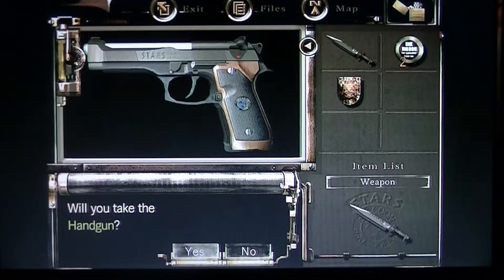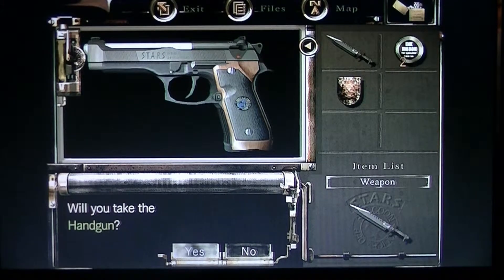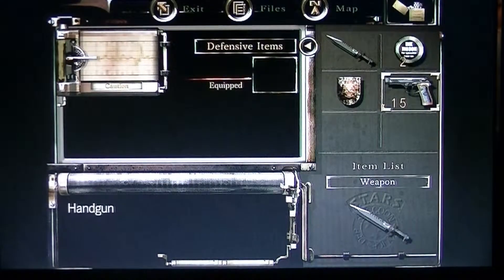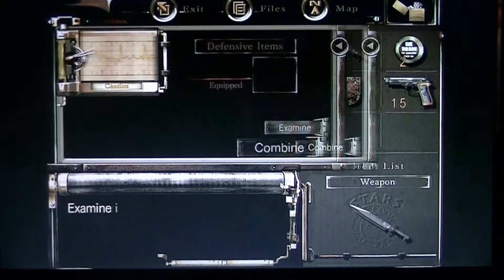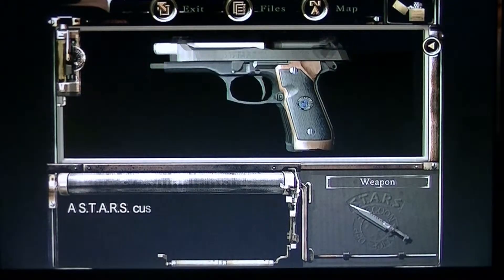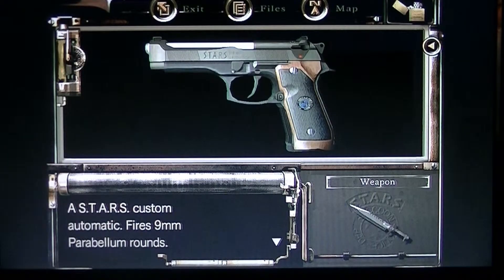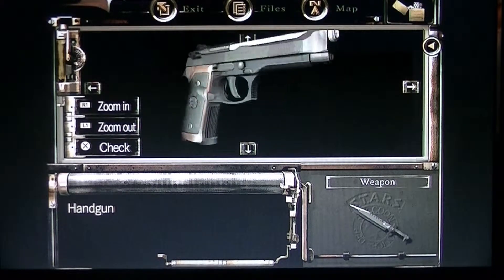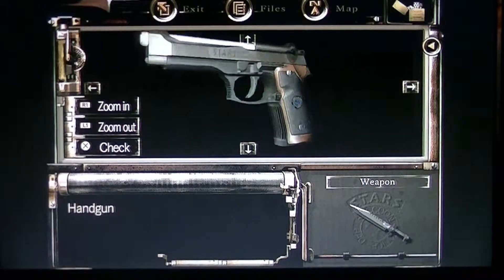What's this? Yes, a gun! I got a handgun — yes, with 15 bullets! Let me go ahead and equip that. Let's check it out: a STARS custom automatic that fires nine millimeter parabellum rounds. Yes, it is beautiful.